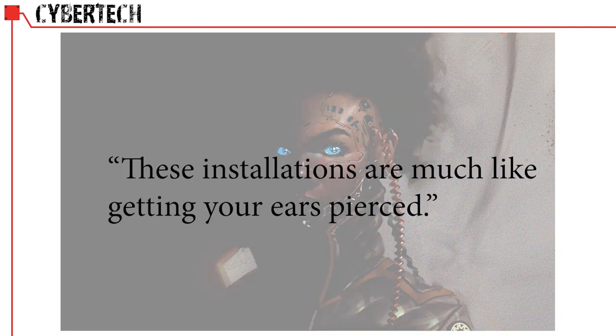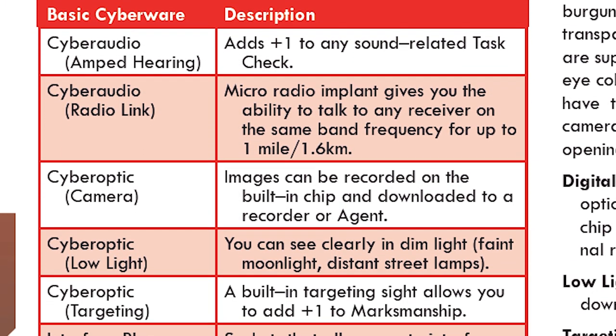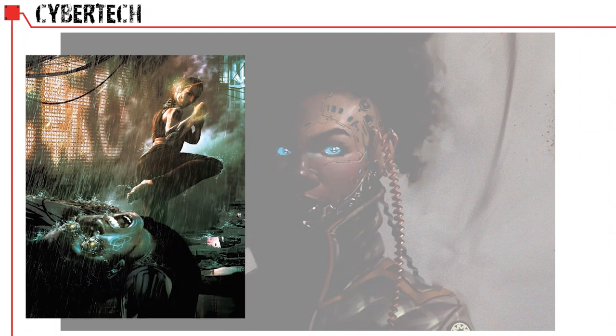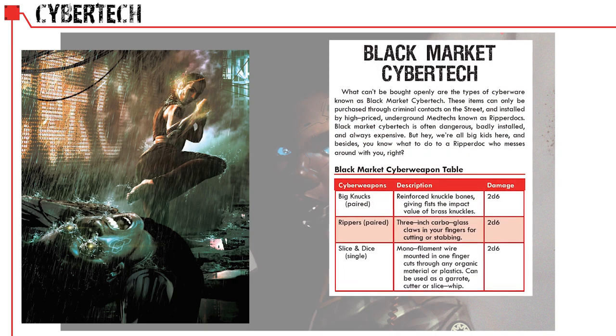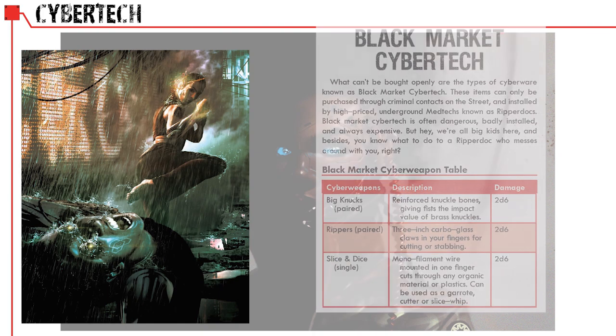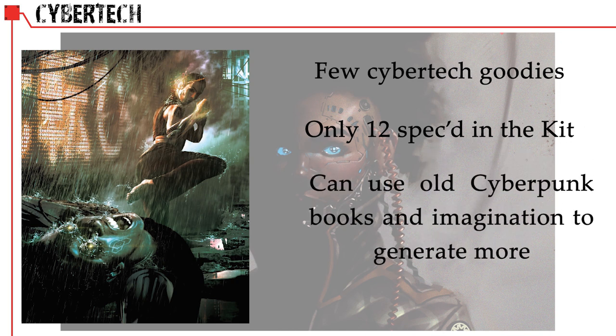Basic cyberware includes enhanced hearing, low-light vision, targeting vision, reflex boosts, internal radio receivers, and enhanced interface plugs. There are also entire arms or legs that can be replaced in order to hide weapons or increase running or jumping. Cyber weapons such as rippers replace parts of your character's fingers or hands with blades. The kit only offers a sampling — only 12 different named pieces of cyberware in this rule book — but finding and creating new cybertech is not especially challenging if you have old cyberpunk books or any DIY spirit as a game master.